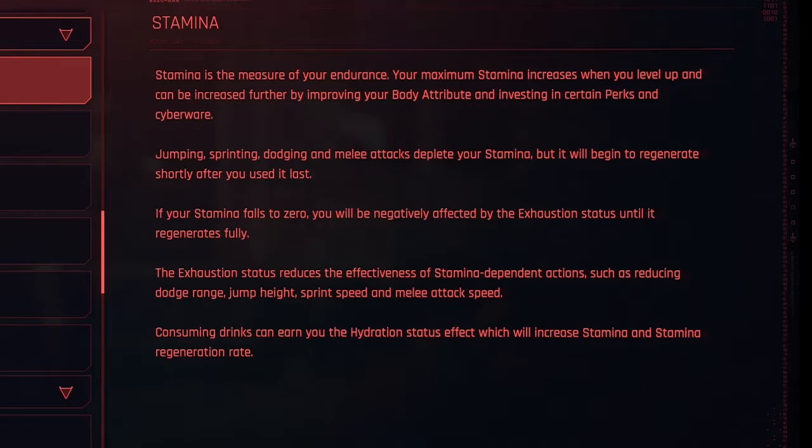First off is stamina. Stamina is the measure of your endurance. Your max stamina increases when you level up and can be increased further by improving your body attribute and investing in certain perks and cyberware.